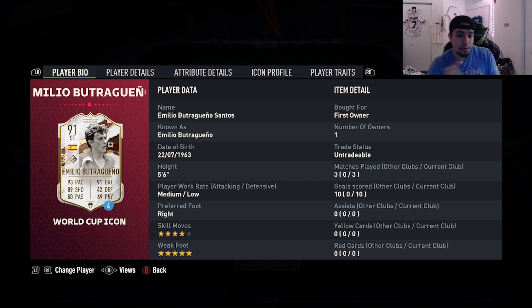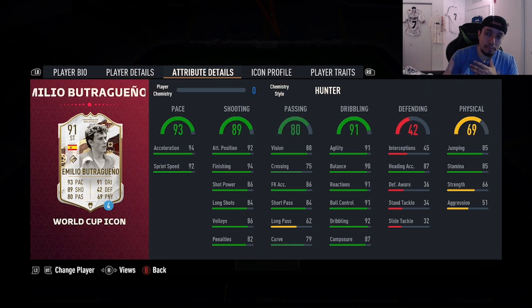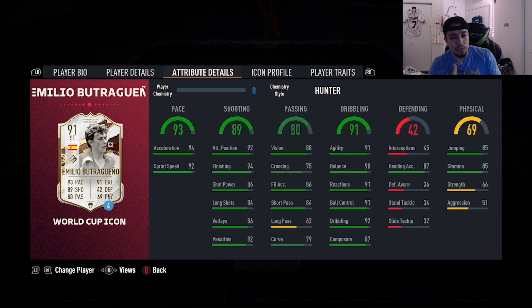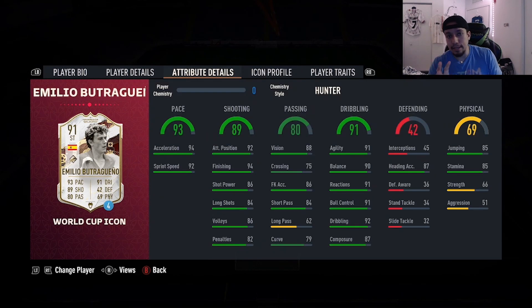Coming in at number 10 is a card I reviewed earlier this year and I'm a huge fan of - 91 World Cup Icon Emilio Butragreno - 5'6", medium/low, right foot, four-star skill moves, five-star weak foot, 93 pace, 89 shooting, 80 passing, 91 dribbling, 69 physicality. He has the finesse shot trait as well. Amazing dribbling in general, he finishes mostly everything, great pace on and off the ball, makes amazing runs.